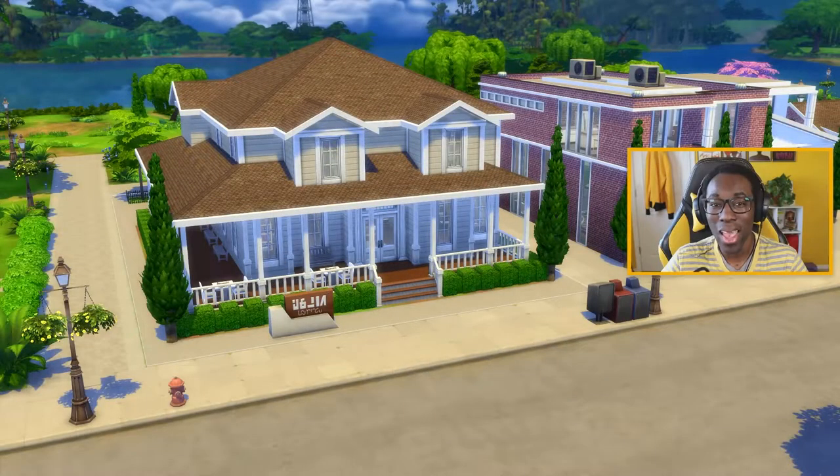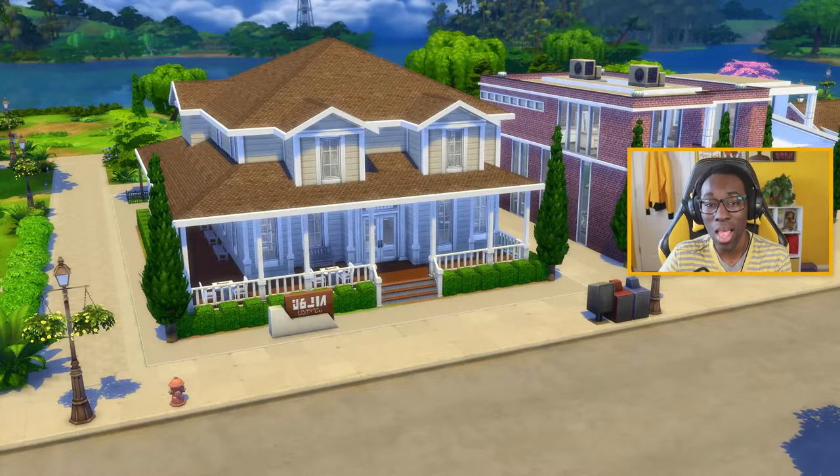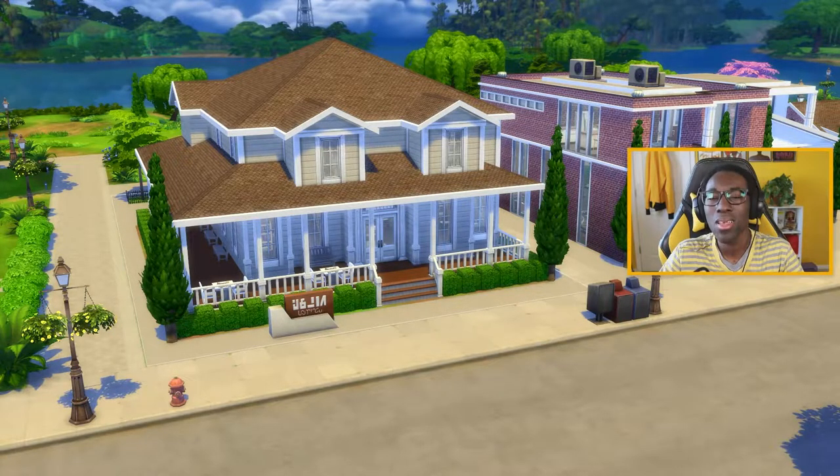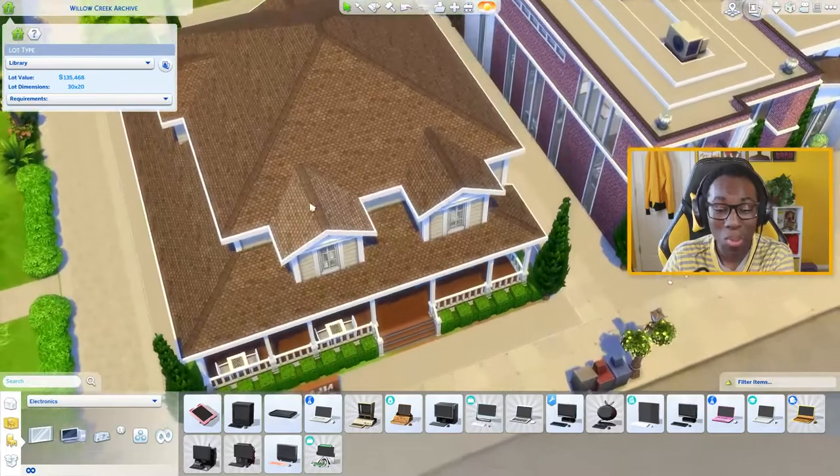Let's go ahead and hop into the real-time tour. Based on the backstory, the Wright family were here during the 1800s and built this library from the ground up, keeping it in the family so long that it made sense to make it very historical with an updated look as technology progressed. I also want to build a museum in their name — keeping a few key buildings in the family, like the library, the museum, and the park.